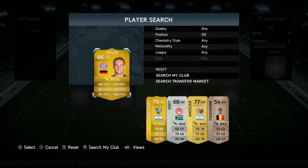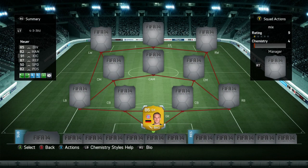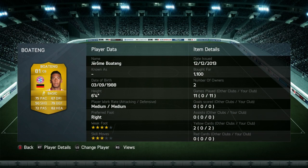We get this squad underway. In goal I used Neuer — I think this is the first or second time I've used him on FIFA 14, and he is actually the best keeper on FIFA 14 in my opinion, and a lot of other people think that as well. He's got 85 diving, 82 handling, 91 kicking, and 87 reflexes. You have to pay 50,000 coins for him, but he'll keep you in games — overall a really good keeper.